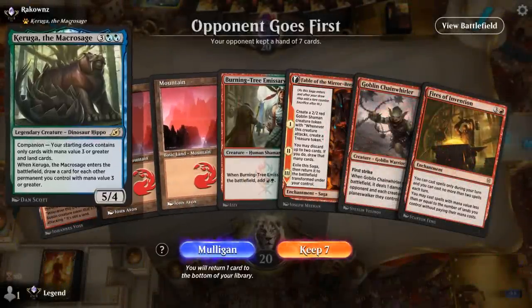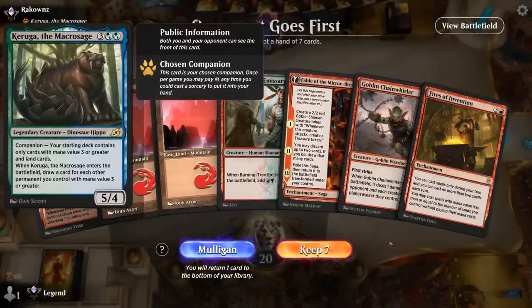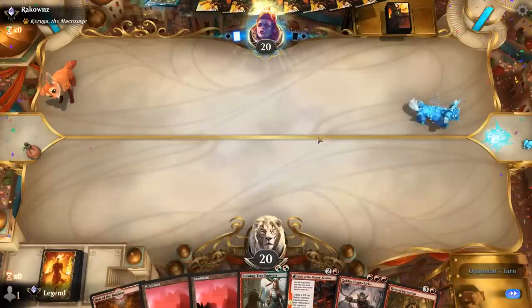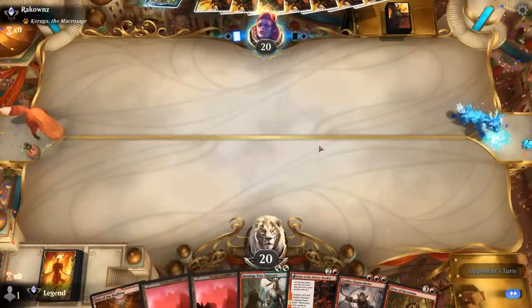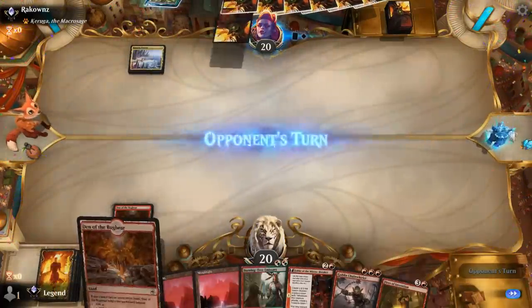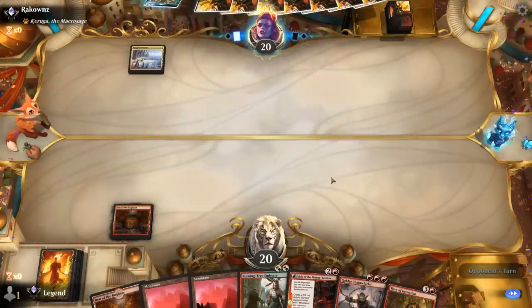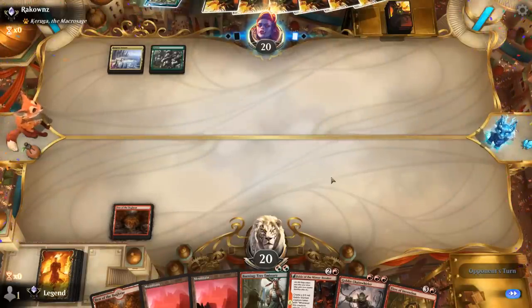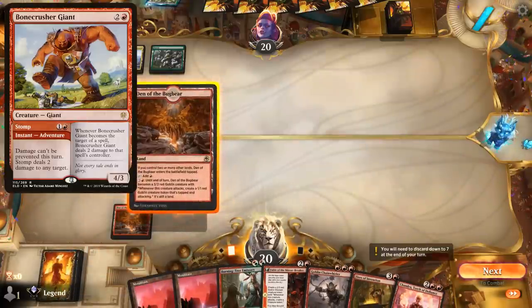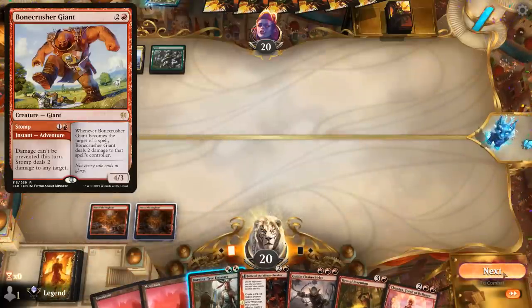We're on the draw facing Lukka — it's another multicolor pile with Fires. At least we've got our own Fires and hopefully we're off to a quick start, since the opponent's late game is certainly more powerful than ours if we can't find a Nykthos in time. Our opponent likely has a Stomp available, so I don't think I should even bother playing Burning Tree — I can play it next turn and still play Fable.